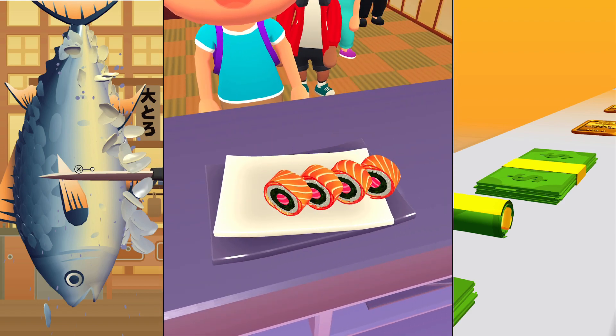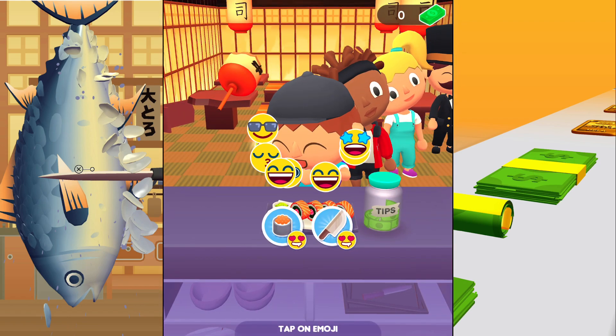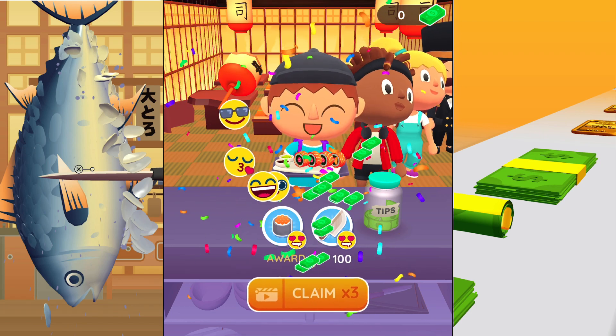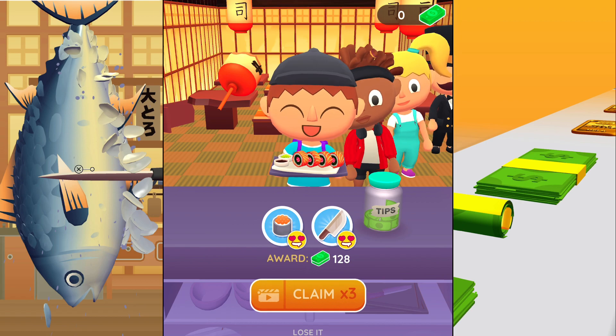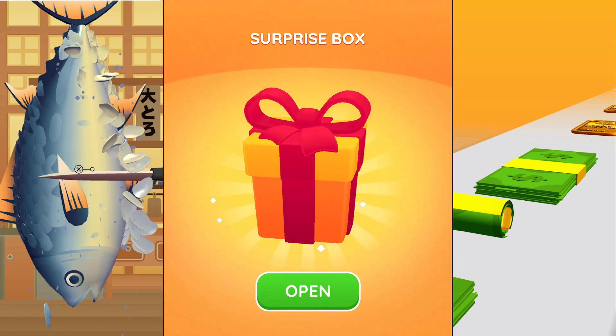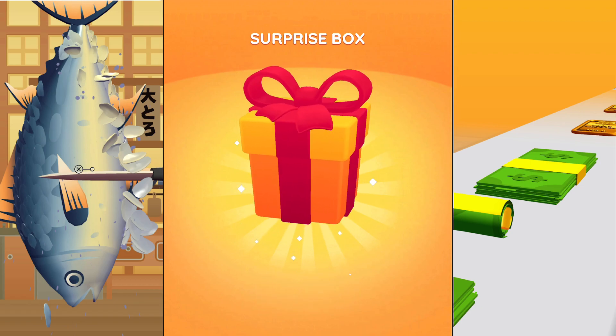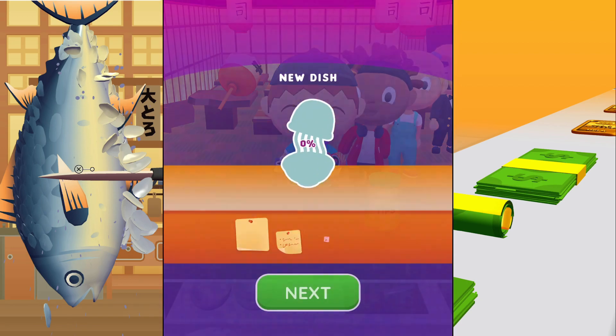Okay it is ready to serve. Oh my god, I really really want to eat it, I'm so hungry. You just have to tap the emoji to get the award — I got 128 cash. We got a surprise box over here, we're gonna open it and we got the pepper spice.